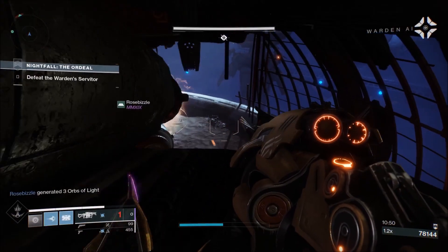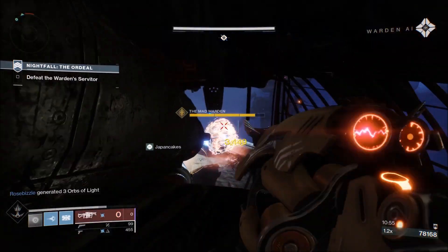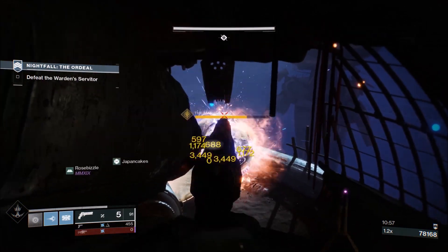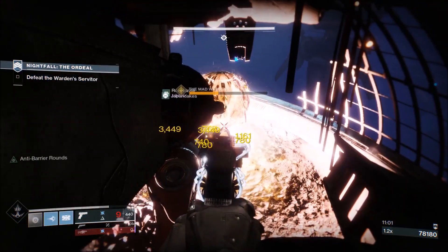When you get into this glitch, the person hiding in this glitch spot needs to have the Anarchy equipped. The Anarchy has an amazing total damage output, so all you need to do is tack two Anarchy shots onto the boss and eventually he will die.